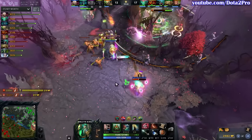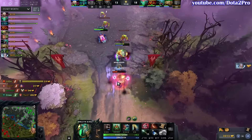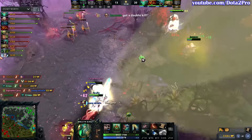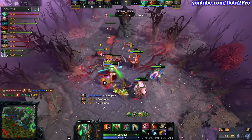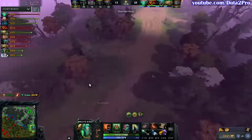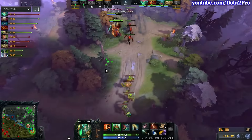The Radiance build is not something unheard of on Wraith King — since he's so tanky and bulky, he can get a lot of value with the item, especially in this patch with the buff on the item. He goes for more movespeed as his level 15 talent, which is a pretty cool talent considering Wraith King's main issue besides not having mana to ult is being kited. When you go for the Radiance build, this is even more valuable.